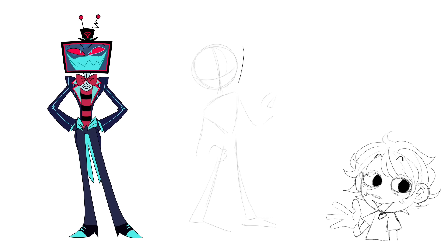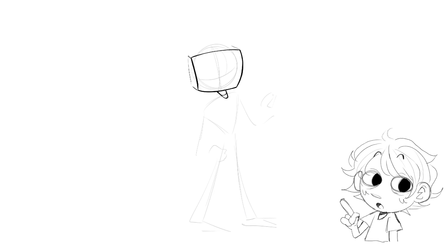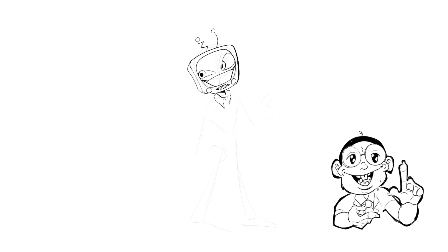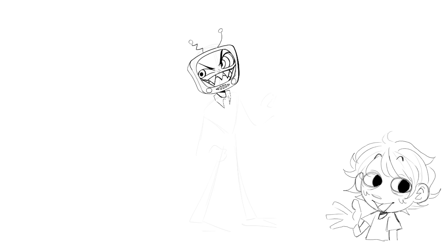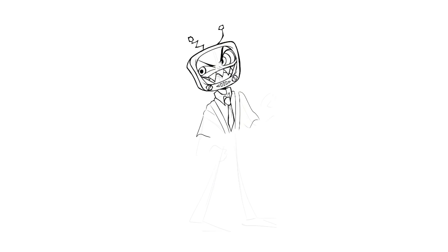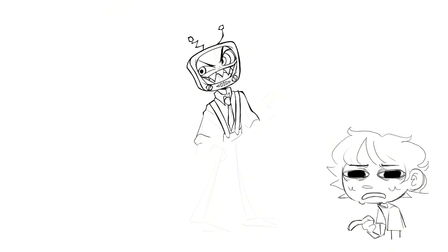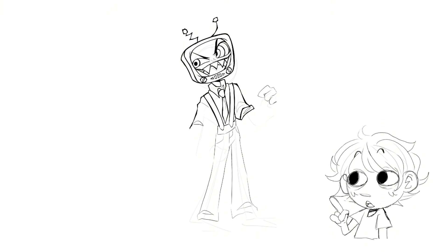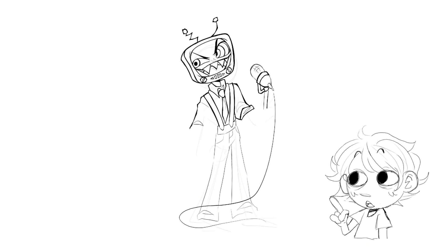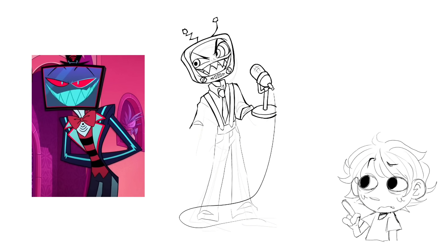Vox's design wasn't the worst, but it definitely could have been better. A lot of the characters don't really represent the time period they died in — he apparently died in the 1950s, and honestly his pilot design, even if it didn't have many 50s elements, looked a lot better. I thought the vintage TV would have been better because he seems like he'd be stubborn enough to stick to his roots — which is probably also why he has beef with Alastor. My biggest issue was that the TV head was carrying the entire design.